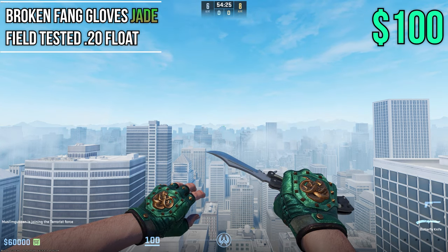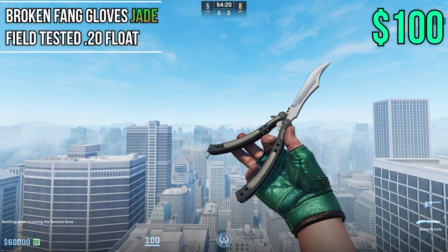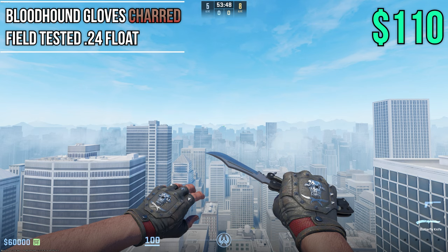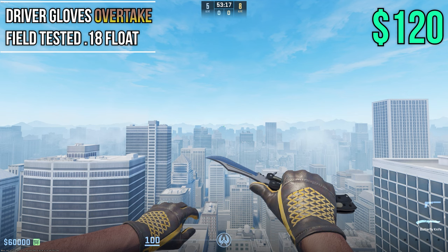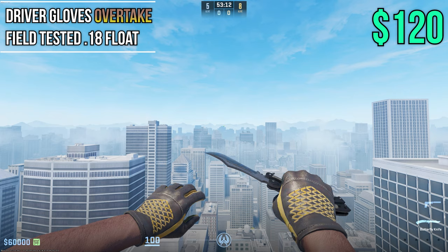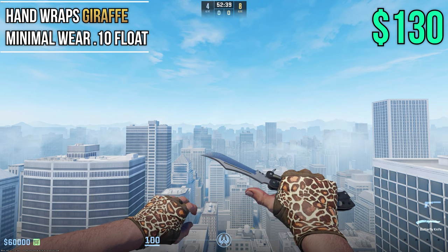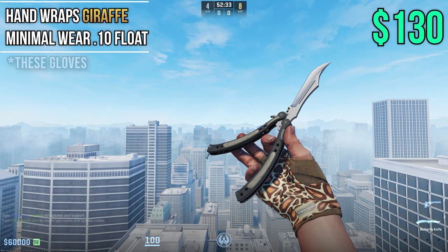Next up we have Jade Gloves in Field Tested at 0.20 wear, cracking the $100 price point — nice green gloves with bronzed little parts on them. At $110 we have the Charred at Field Tested 0.24 — check these out if you want to rock them with Huntsman Knives Vanilla. Next up, one of my favorite gloves in the game: Overtakes at Field Tested 0.18 wear at $120 — one of the best in the game in terms of price and looks. Giraffes sit at about $130 in Min Wear at 0.10 — very low wear with an animal print look.